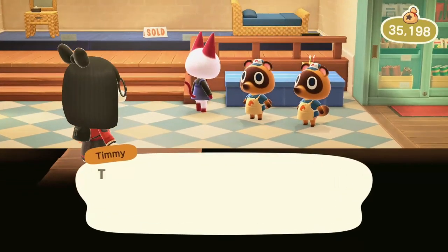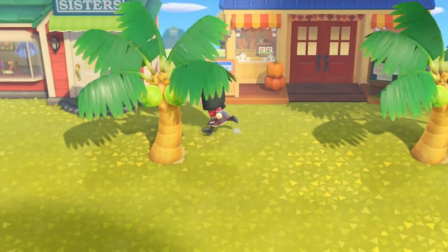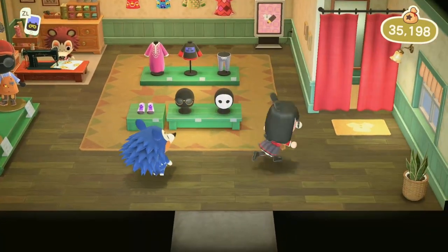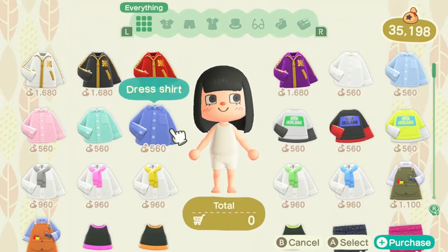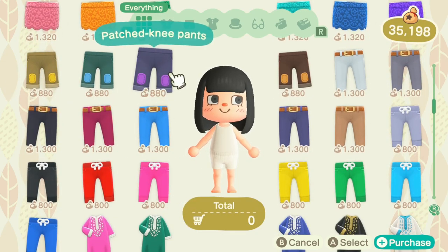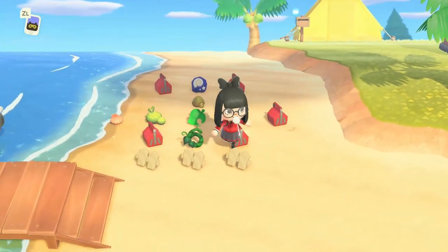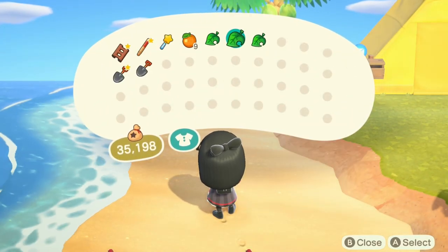I'll quickly check the Able Sisters. My memory is so bad that even if they did have a new piece of clothing, I probably wouldn't even realize it's new. I always like looking at the mannequin display before going inside. As far as I can tell, I don't think there's anything new in here. I don't see anything I necessarily want, so it's fine. All the stuff I put down is still here.